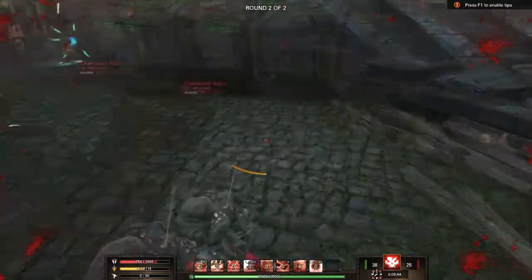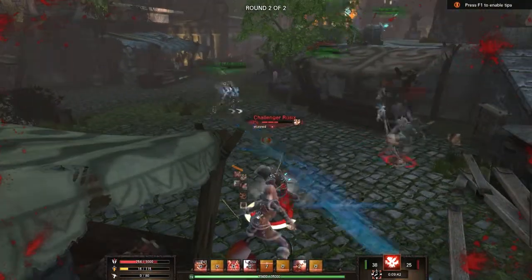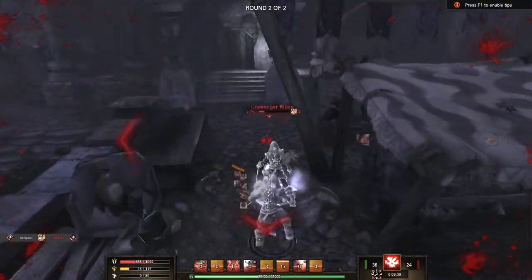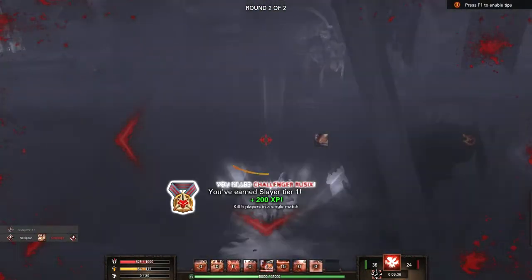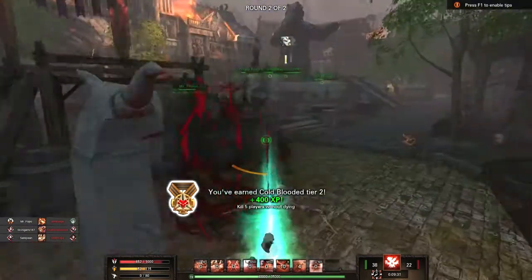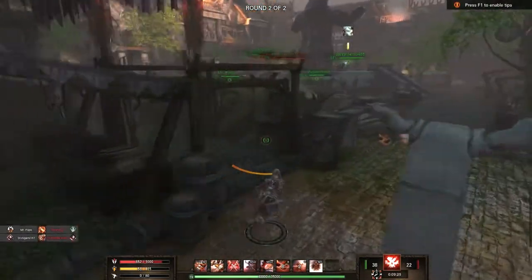Welcome to a Forge video. Today we're going to be covering one of the five classes in Forge — the Assassin. Just like any good player, before you get into battle, you're going to make sure what your character can and can't do. Without further ado, let's get down to it.